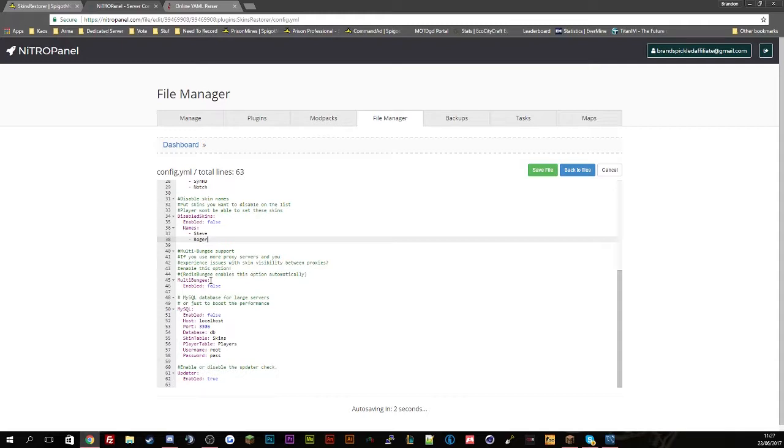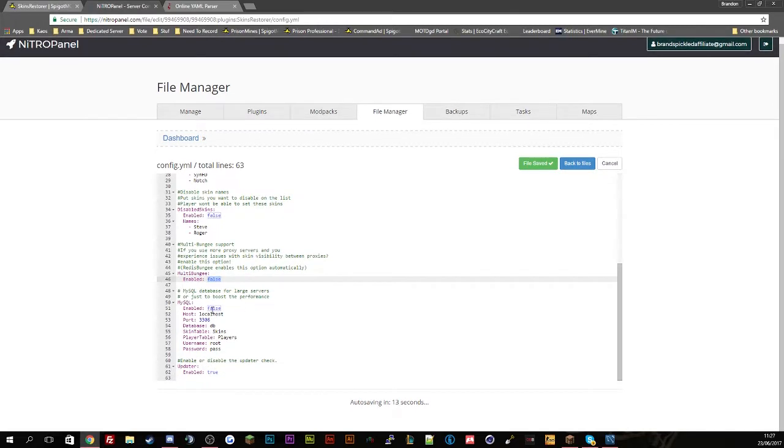With a Bungee server you can basically have skins across all the servers you've got. So if it's a Bungee server on the same IP — for example if someone has a Towny and a Factions server — you can set yourself a skin on Towny, then go to Factions and still have the same skin, because it's all connected to the same database.